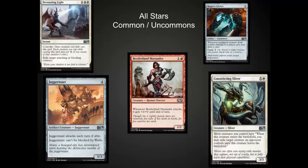Constricting Sliver is a nice top end of a curve, especially in an aggressive deck. Juggernaut used to be too powerful as a card — it's been mediated a lot these days as creatures have gotten better, but it's still a powerful card. Devouring Light is real removal in this environment: everybody's going to be attacking with their creatures and it exiles them — very, very strong card. And Rogue's Gloves was probably my MVP for uncommons. I drew so many cards off of Rogue's Gloves on tokens or flyers that it put me over the top in several games.